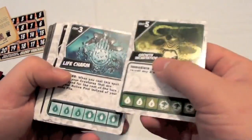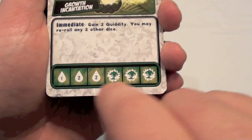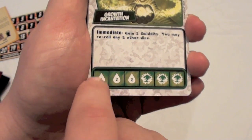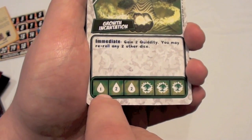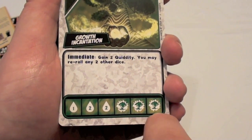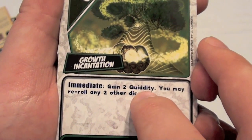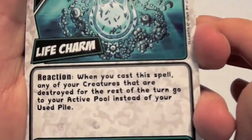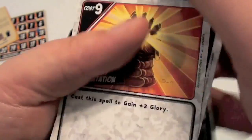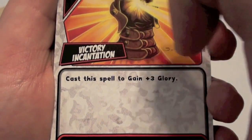On the other side of the cards, you'll see nice artwork and indicators about how the card works. For example, this card uses this green die, and at the bottom of each card it shows you what the six different sides of the dice are. In this case, one side provides quiddity — this is kind of your mana or money for the game. So one side gives you one, two sides give you two. And then three sides have a special symbol; if you roll it, you gain two quiddity but can also reroll any other two dice. Each die is going to do different things — you have the life charm, the victory incantation which lets you cast a spell to gain three glory, which are victory points, and so forth.